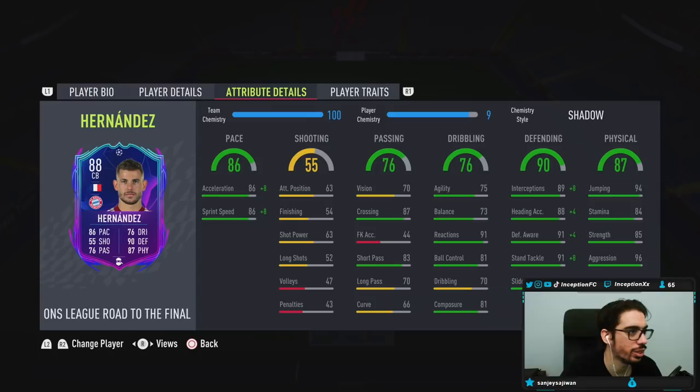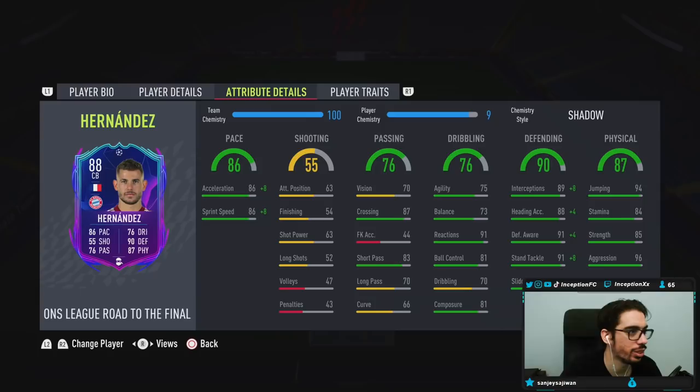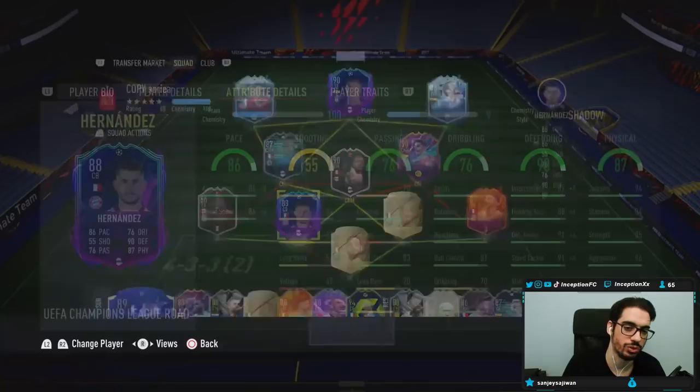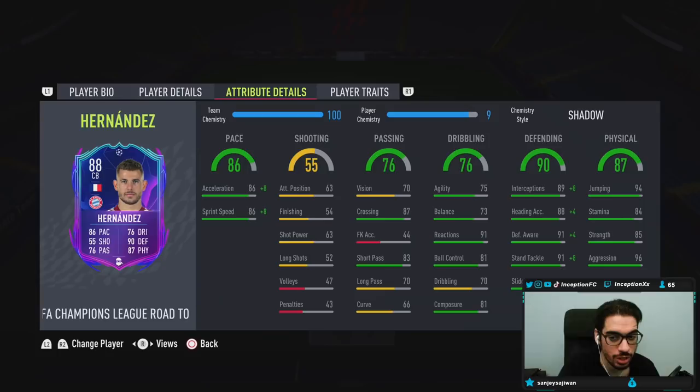In-game attributes, the card is going to be working with 96 for acceleration and 96 for sprint speed. We'll switch in some chemistry styles to get the full games out of the card. Base card stats for shooting are non-existent on the card. Passing is kind of low, but for a center back, it's not necessarily too big of a deal — there are just some moments where it would be nice to have.